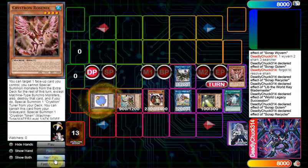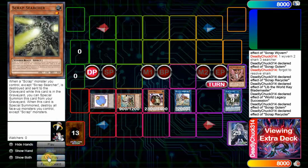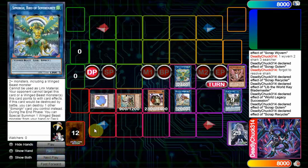Recycler is not once per turn either, so you use its effect to send Crystron Rosenix. Then use Rosenix's effect to summon a token. Scrap Searcher is a Winged Beast for some reason, so you can link into Simorgh.